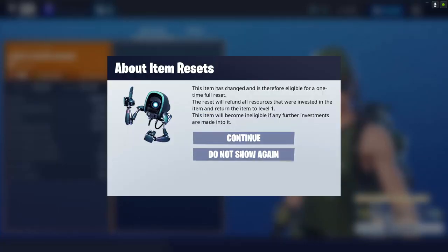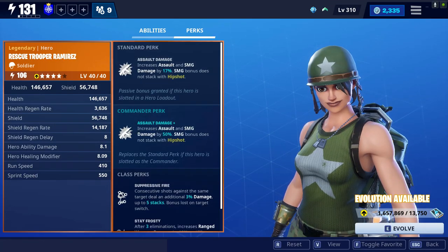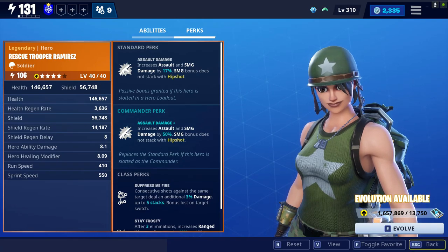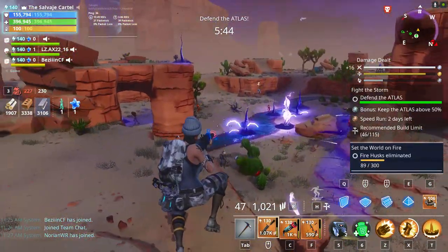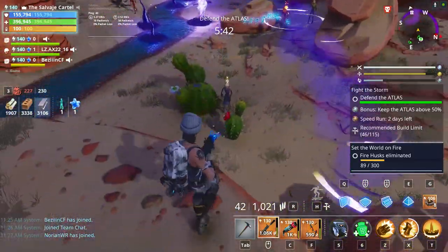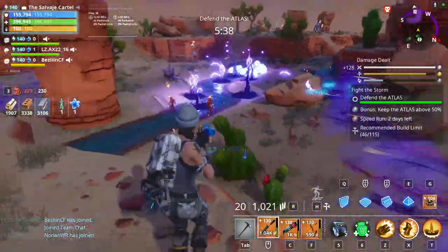For the next hero, I'm using Rescue Trooper Ramirez. She's going to be giving me extra damage to my Assault Rifle, and I am going to be using an Assault Rifle, so that's why she's there. For the most part, if I'm doing a level 100 and below mission, I can definitely run Survivalist Jonesy as well — maybe putting a sword in my loadout just for fun. I wanted to put Rescue Trooper in the loadout because she is part of the base game.